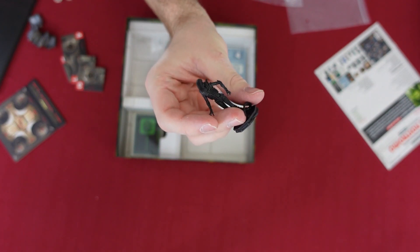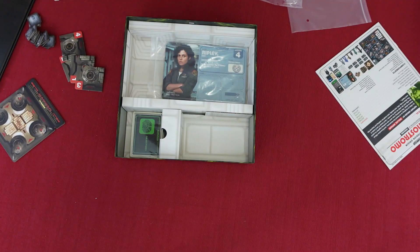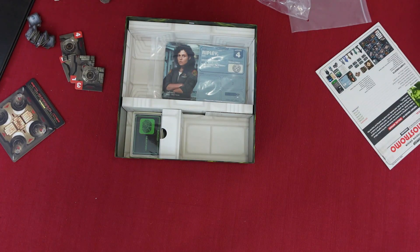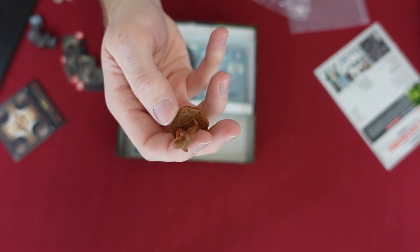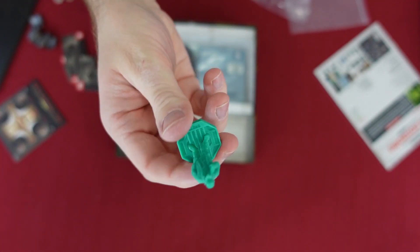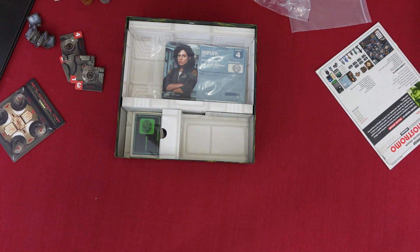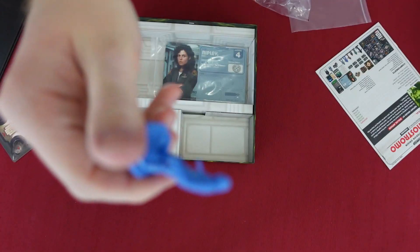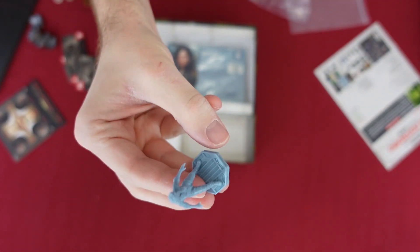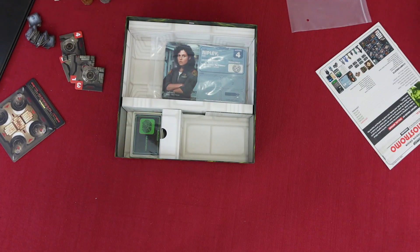These are just some stands for those two, and now I'll move on to the figures. Here's the alien — I like the detail; miniatures are getting more and more detailed. They have their names on the stands: here's Dallas, Lambert, Brett, Parker — again, only smart person on the ship — and yet he had to die because of the weird rule in horror films. And Ripley, who I'm pretty sure a lot of people are going to be fighting over who gets to play as.